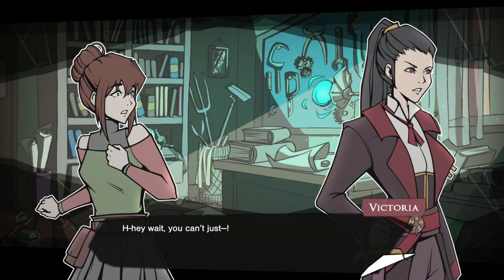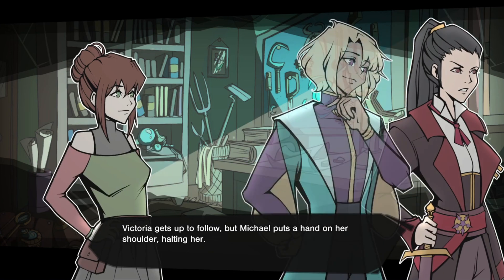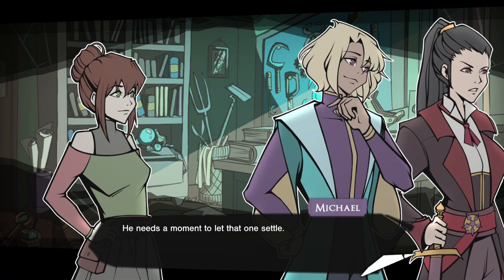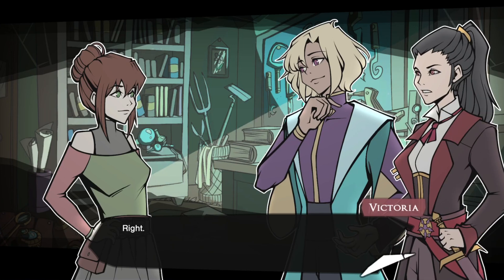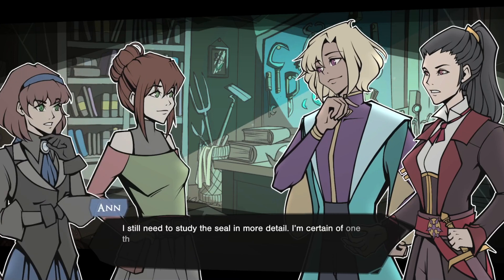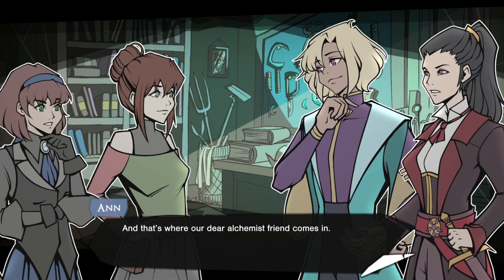Caden gets up and abruptly storms out of the shop. Victoria gets up to follow but Michael puts his hand on her shoulder, halting her. Let him go — he needs a moment to let that one settle. Even in this state, he's no fool. He won't get caught again. Victoria shrugs off his hand but stays put for now. You should probably go talk with him later, Morgan — you are the main character. And what would you suggest? Is there a way to fix a seal this big? It's not going to be easy. I still need to study the seal in more detail. Whatever ritual we might end up using, it's going to need power — a lot of it. And that's where our dear alchemist friend comes in.